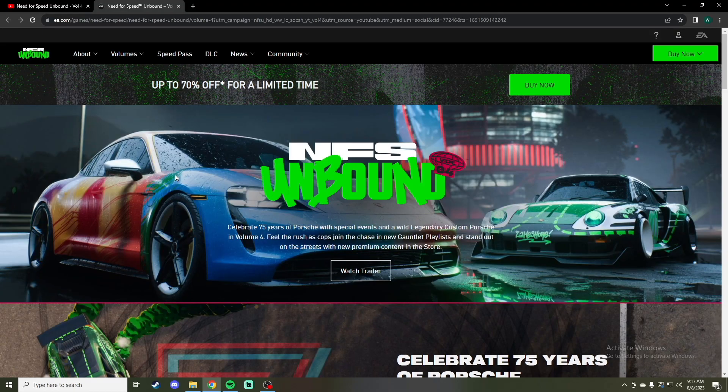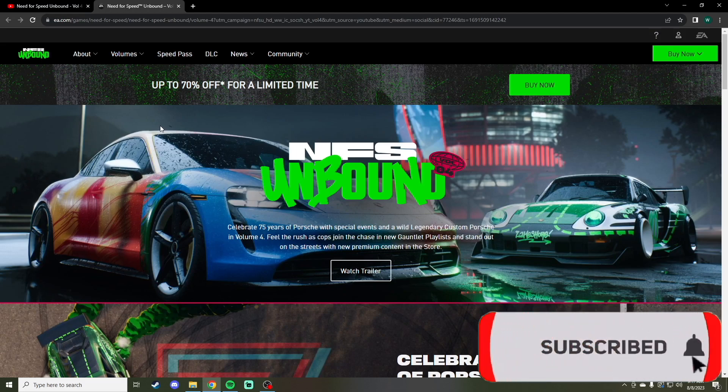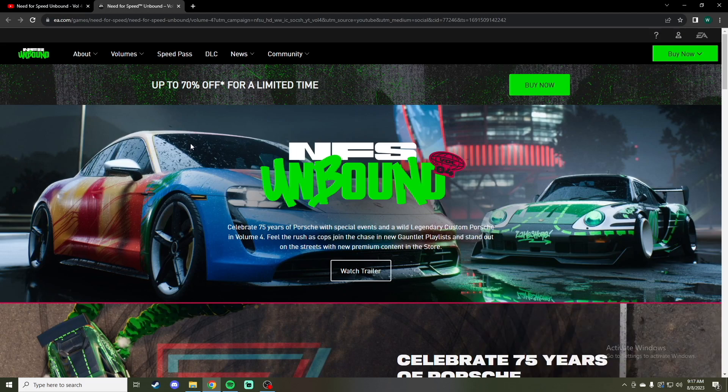So here we are on the website — Need for Speed Unbound Volume 4. To celebrate 75 years of Porsche with a special event and wild, legendary custom Porsche in Volume 4. Builder rushes the cops, join the chase in new Gauntlet playlists, and stand out on the street with new premium content in store.